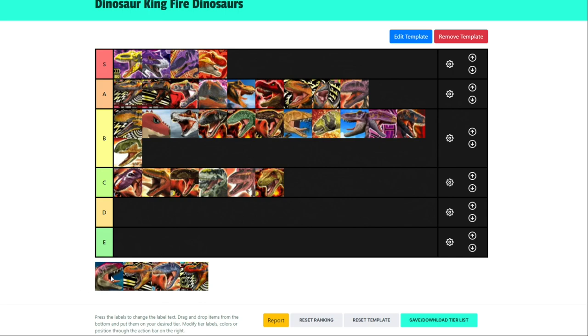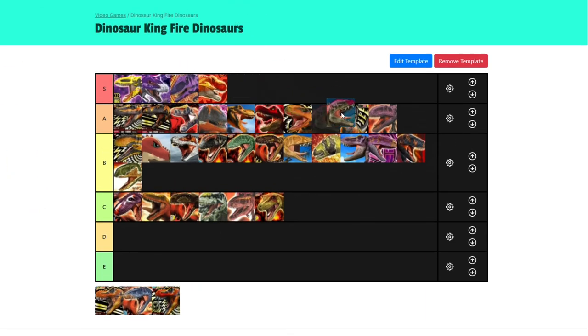Alpha Acrocanthosaurus — I'm going to put it in high A. It's poison type, which is really good, and it's a much more balanced dinosaur. I don't think it's as good as Black T-Rex — Black T-Rex is slightly better — but in terms of versatility, I'd probably say Alpha Acrocanthosaurus is on par with a T-Rex.